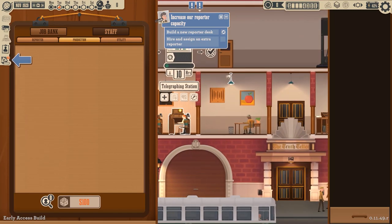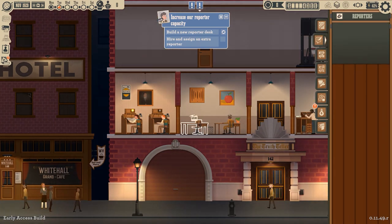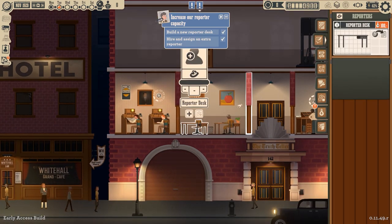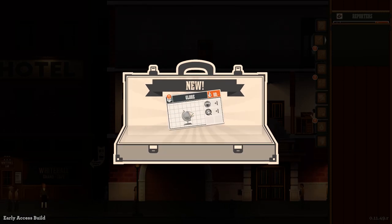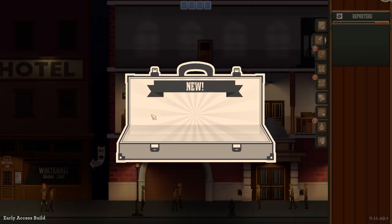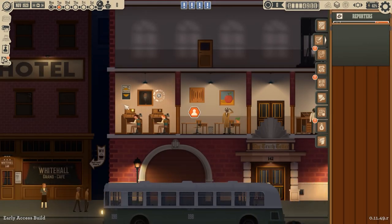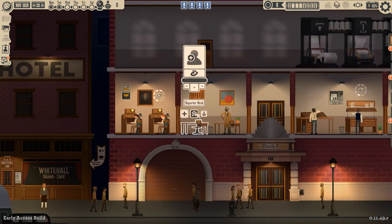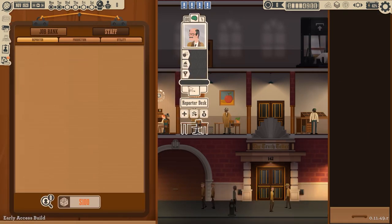Then I need a new reporter desk, which I want to put next to here. I have them sitting together, don't you know? Globe — oh boy. There's some stuff associated with that, I got to figure out what that is. But I got to get this guy hired first. Ronald Porter, the reporter.